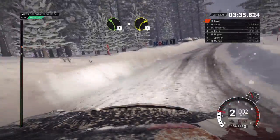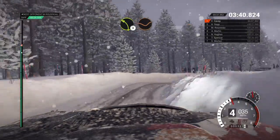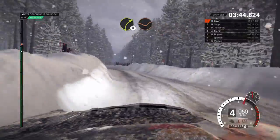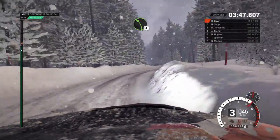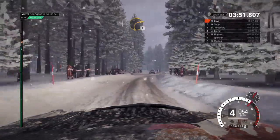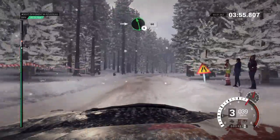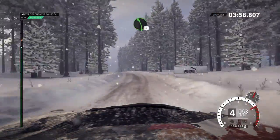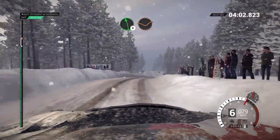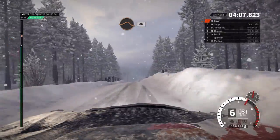Left, 4, into right, 2, long, over bumps. Crest. Left, 3, through dip. Crest. Right, 3, through dip. Left, 4. And turn right, 1. And right, 5. Into left, 6, long, 60. Left, 5. Right, 5. Keep left, over crest. Left, 6, through dip. And crest, jump maybe, 150. Keep middle, over big jump.